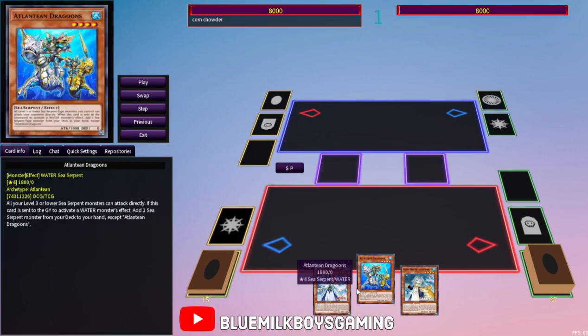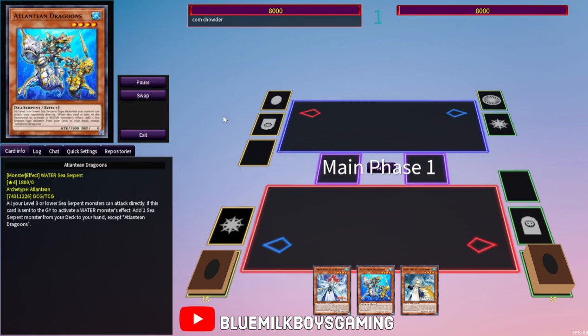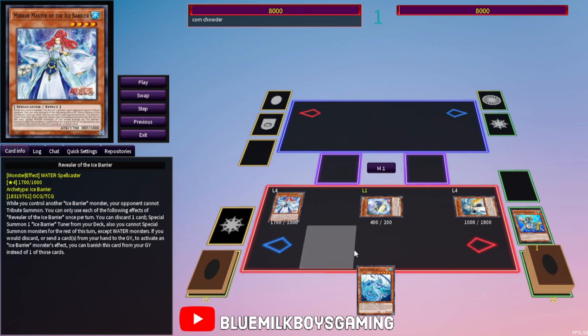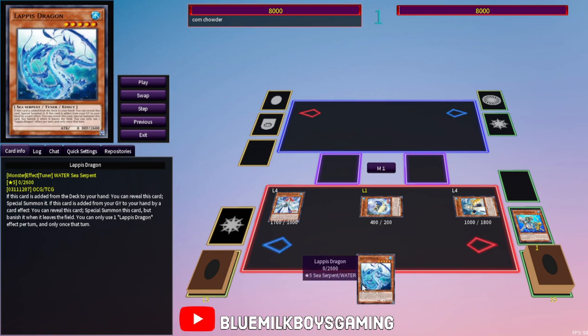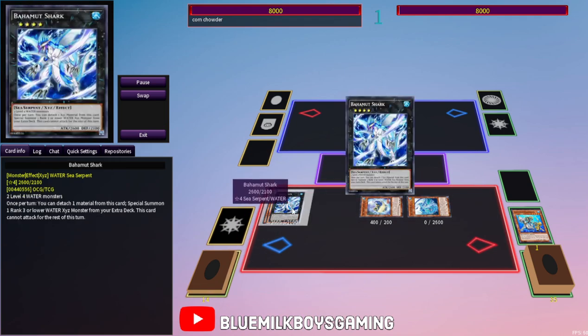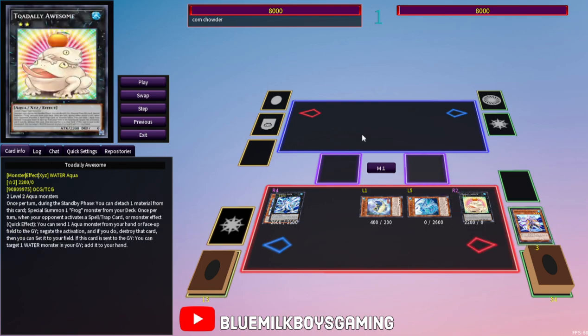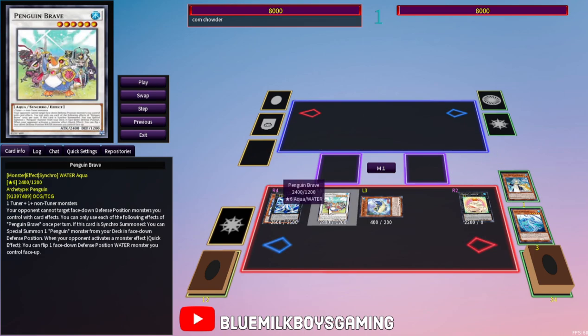This combo is funnier. Crystal Shark is a great discard, but Atlantean Dragoons is also really good — when it's sent to the graveyard to activate a water monster's effect, it lets you grab a sea serpent. A lot of the time that's Moulinglacia, but you can't always get five waters in the graveyard on the first turn, so you can grab Lapis Dragon. It's a sea serpent, a level five tuner — very unique. When it's added from the deck to the hand you get to reveal it and special summon it. That's a free extender. Two level fours make Bahamut Shark, and now I can foolish burial Warlock.